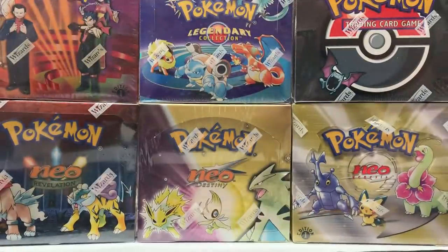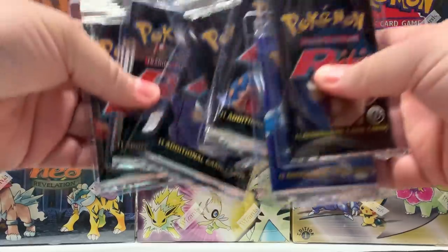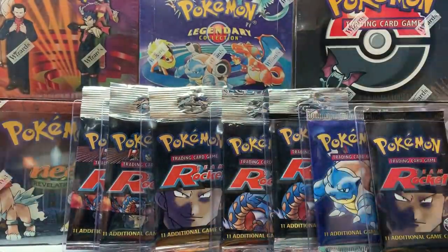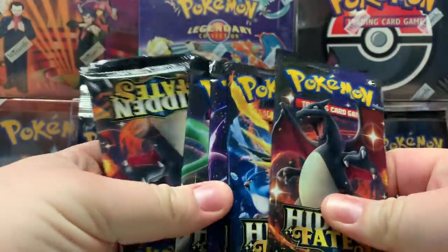What's up everybody, it's your boys Juice and Andrew back at it again. Today we're hanging out with our guy TCA Gaming, aka the man, the myth, the legend Rusty. He's going to allow us to open up these fantastic packs, but before we get to those we're going to open up some Hidden Fates.